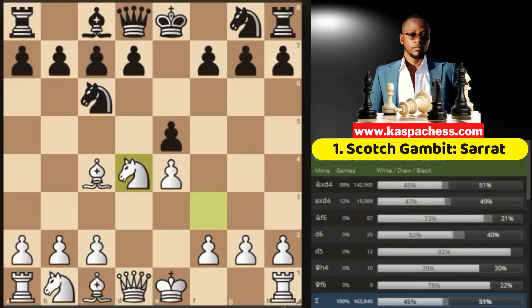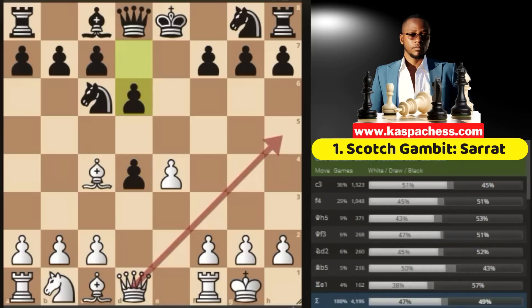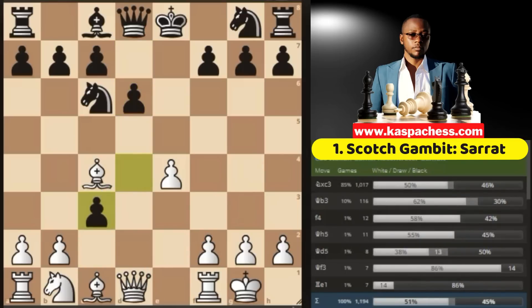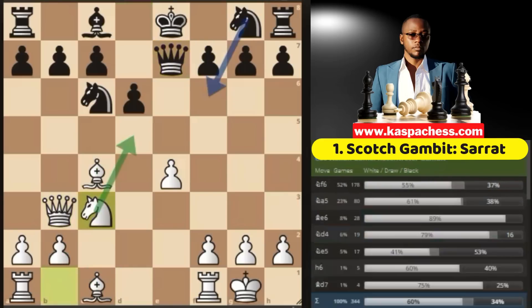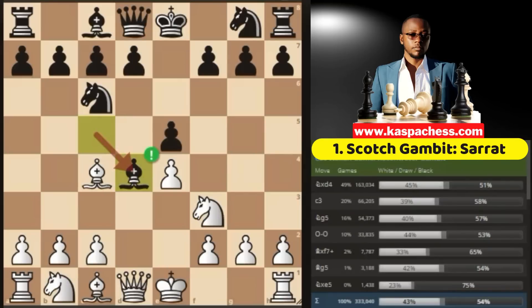After bishop takes d4, you simply take back. After e takes d4, you can just go ahead and castle short. If pawn to d6, in most of these Italian lines when you have nothing to do and your opponent's pawn is on d4, pawn to c3 is how you start your attack. Because if they take, you can take back with tempo — or even turn this into some kind of a Danish opening with queen b3. If they take on b2, they'll just help you activate your dark squared bishop on a more active square. So they play queen e7, defending their f7 pawn — this is when you can take on c3 with your knight. If knight f6, the top played move, you just pin that knight with bishop g5, and next you want to play knight d5.